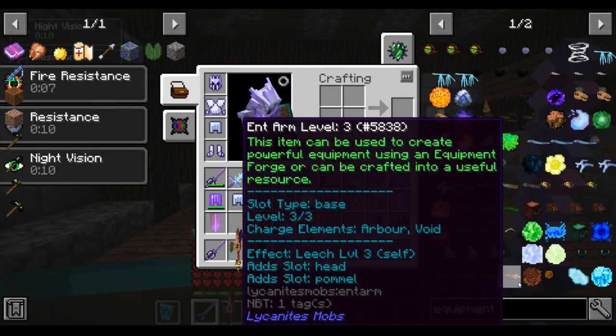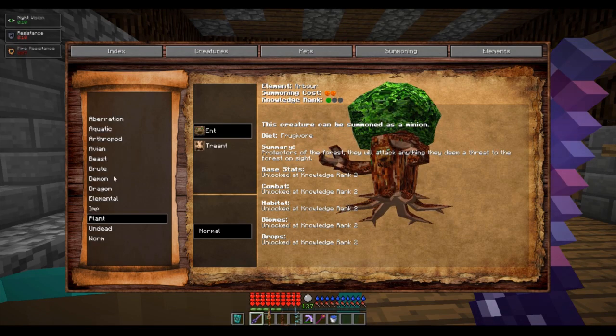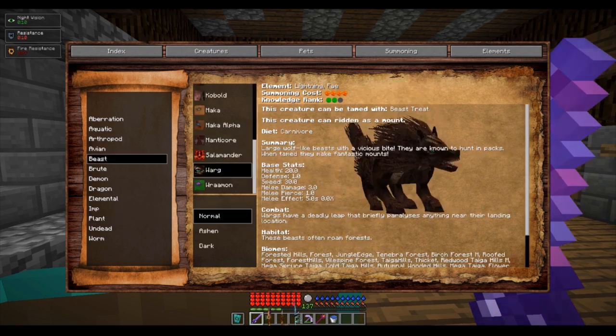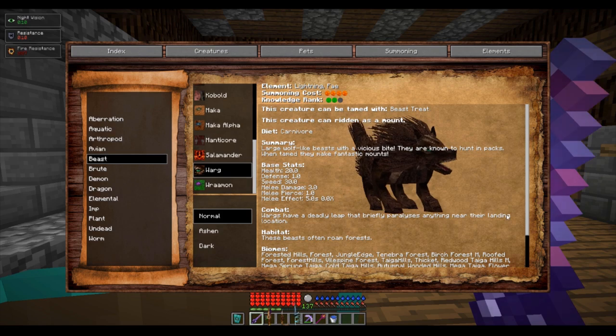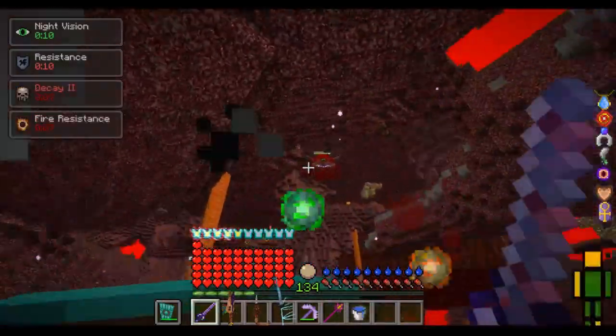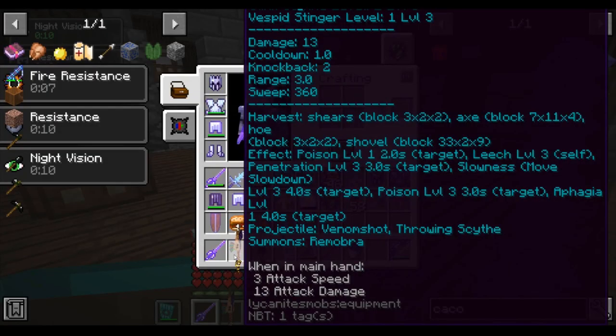The Ent Arm gives your weapon a leech effect, and the Warg Skull gives you a paralysis and bleeding effect on your weapon. To get an Ent Arm, you must defeat an Ent that spawns from cutting down trees and breaking grass. To get a Warg Skull, you must kill Wargs that spawn in just about every single forest biome. For maximum effects, you will level up these items. The Ent Arm and the Warg Skull are easily levelable in endgame by defeating enemies in the nether — lightning charges from Cacodemons, and void charges from Asteros and Behemoths.